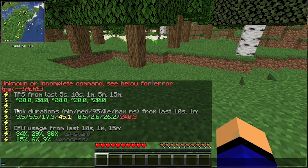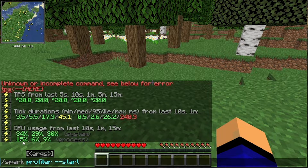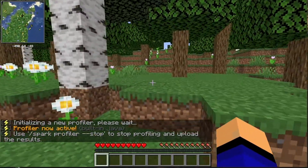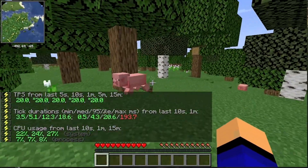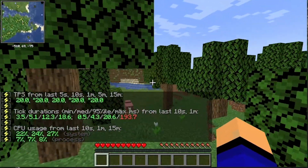Once we're loaded in, we can see automatically in the top left that Xero's Minimap is there and loaded in. We can run slash Spark TPS, which is one of Spark's biggest features. 20 TPS is what you're looking for on a Minecraft server — that means there's no lag. CPU usage shows the Minecraft server is using 15% of my CPU. If you are getting less than 18 TPS consistently, that is when your server is definitely having some lag, and it's worth looking at Spark more in depth.